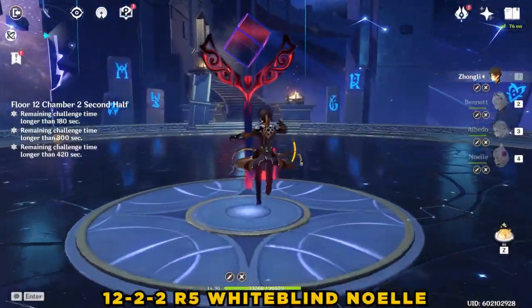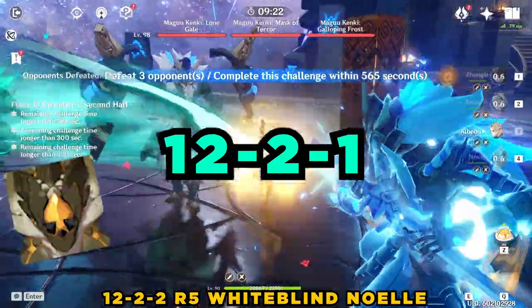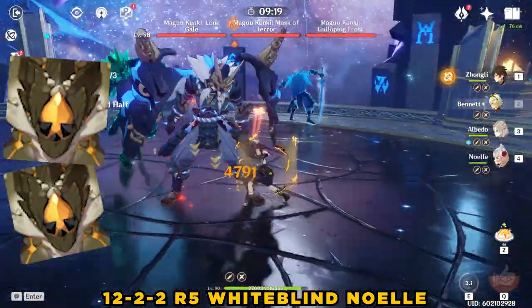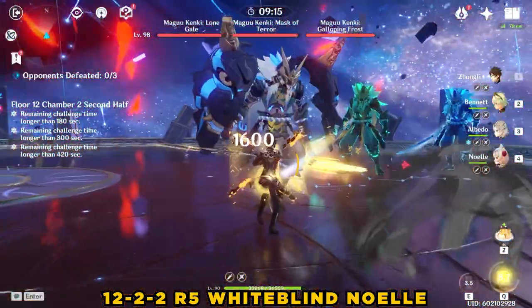Now with the Doggo mechanics out of the way, let's move on to the 12-2 lineup. 12-2-1 has two Geo Vishaps. This is probably the easiest single section in the current Abyss 12. You've fought these things a bunch, so I won't go through their mechanics.